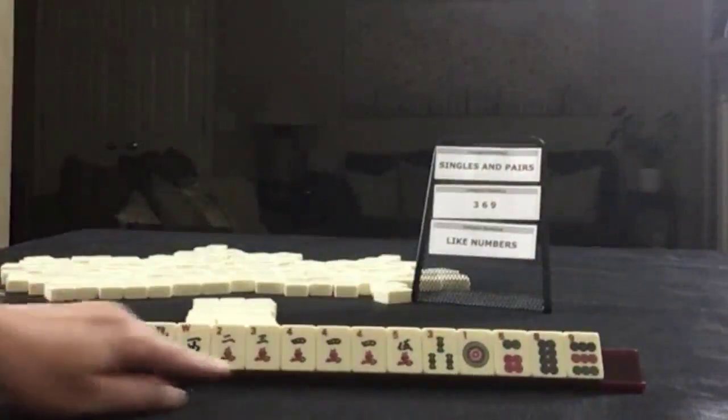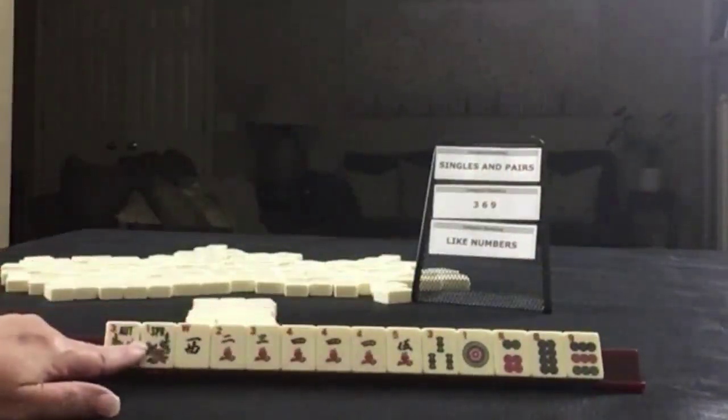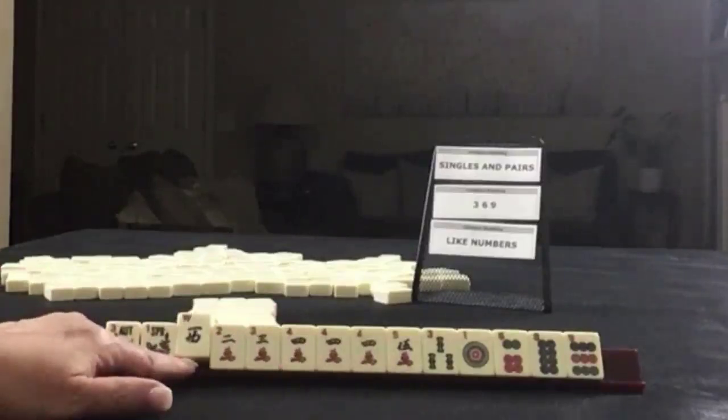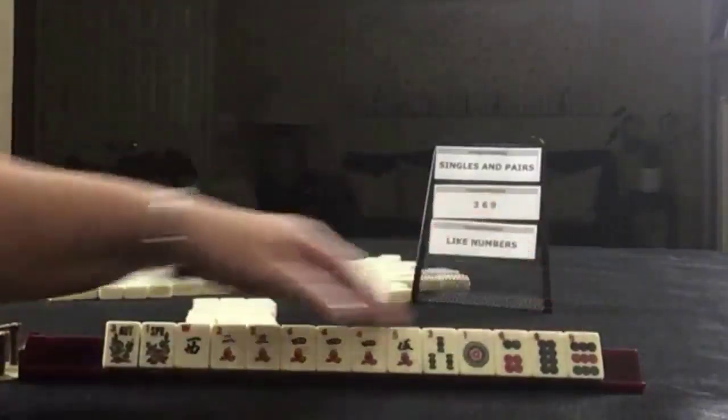We have a pung in there. Here's a pair of flowers. Two, three, four, five, and cracks. We do have a West. Three bam, one, six, eight, nine.